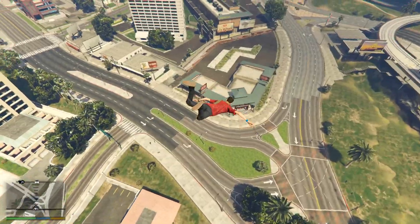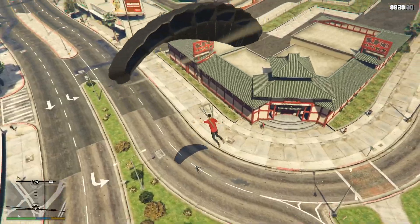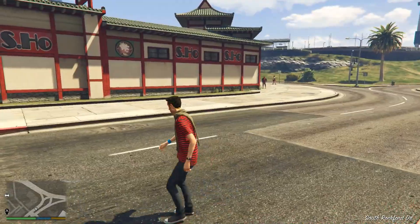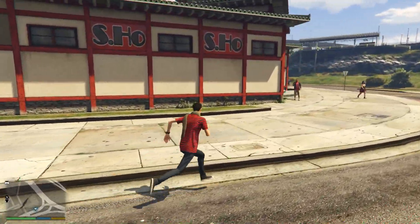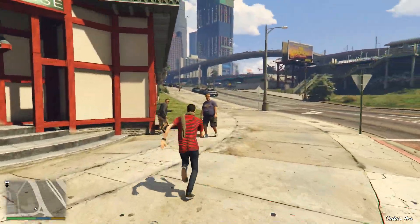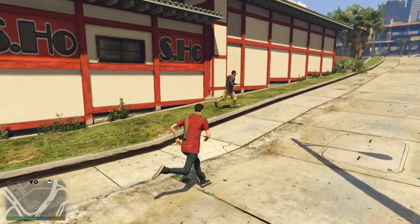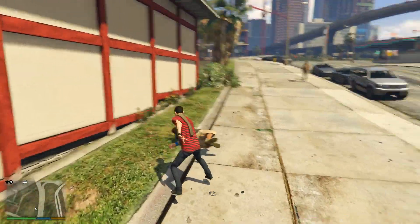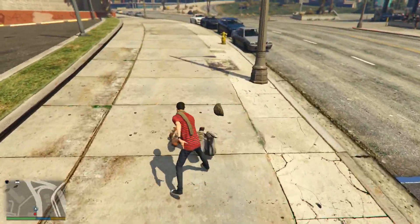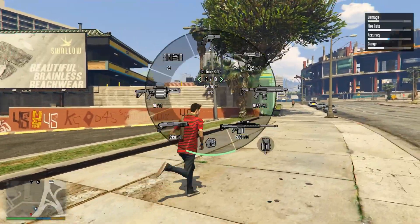To basically explain what a Battle Royale mode is: a lobby of players would begin in a plane flying over the map. You can jump out at any time you want, basically at any point before the plane reaches the other side of the map. You have to parachute down and find whatever weapons and materials you can, then hunt down all the other players in the session and be the last person alive — all whilst the map becomes smaller and smaller, as a wave of toxic gas encloses in around a smaller and smaller area every few minutes. It's a really fun mode, and it's something which is extremely popular in those other games, and it's definitely something which could easily be added to GTA Online and would be very popular if added.